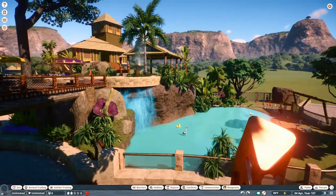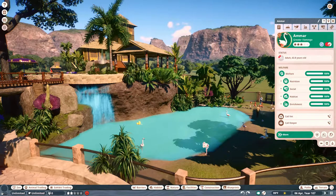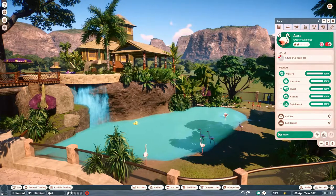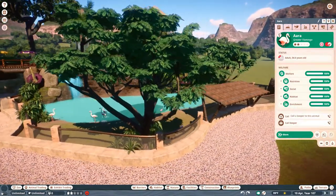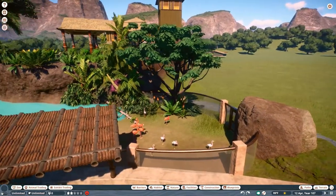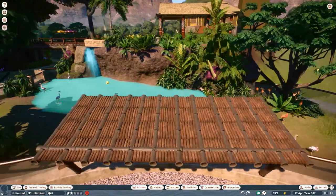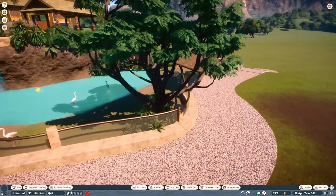I believe I have four different types of flamingos in here. We have the greater flamingos, the Chilean flamingos, and four greater flamingos total. I did have the James's flamingos in here but they were tiny — I just couldn't get over how small they were, so I pulled them out and we'll make another habitat for them. We also have the Andean flamingos and last but not least the American flamingos, or Caribbean flamingos. That's an overview of the birds we have in here.